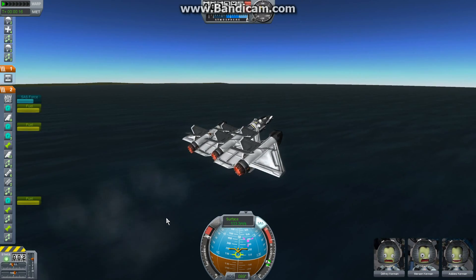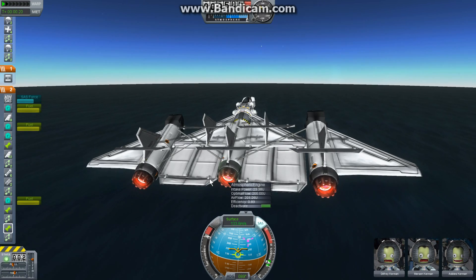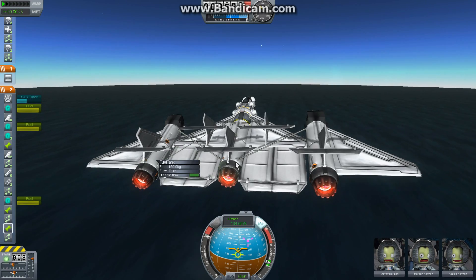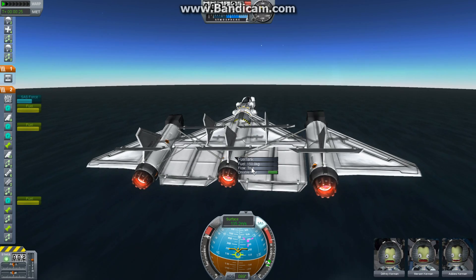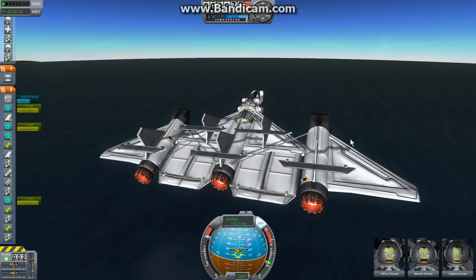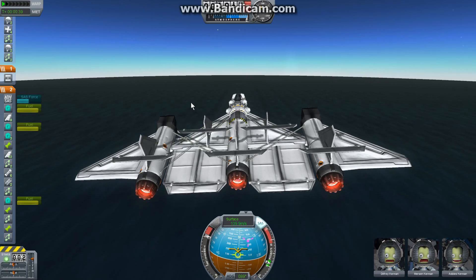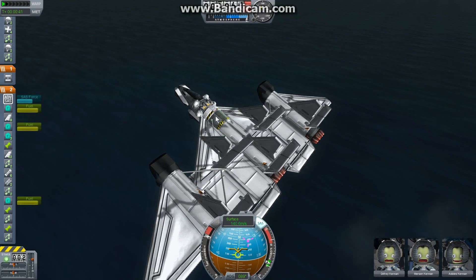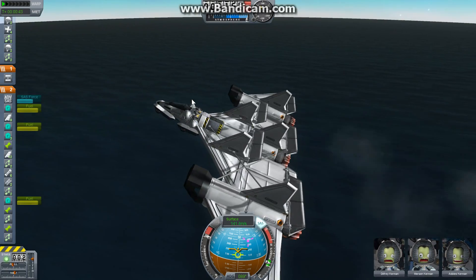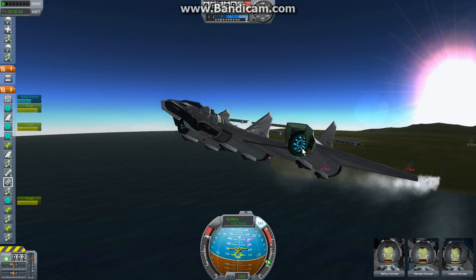With the new update, there is an interesting GUI system. If you right-click on any of the parts, you can access them — for example, the fuel tank for flow control. You can also disable flow from specific fuel tanks and deactivate specific engines. Engines and fuel tanks are supported. You can also control landing gear, but not much else.